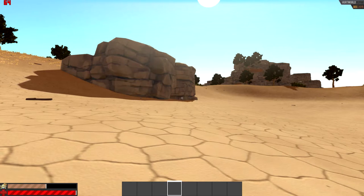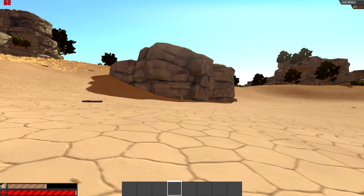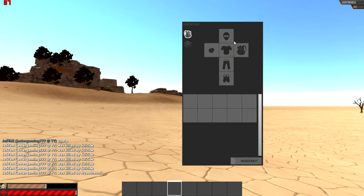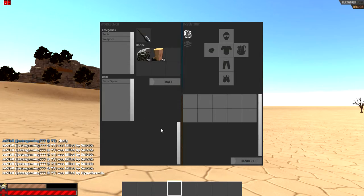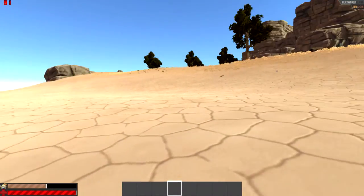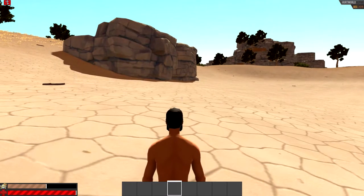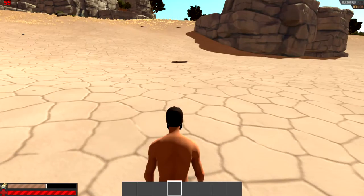I advise you to keep an eye on your status bars because they're gonna change all the time, so be very careful with that. Press Tab to open the inventory — you can see your gear, your stats, and also handcraft things. If you don't want to play in first person mode, you can switch to third person by pressing F2, and press F2 again to switch back.